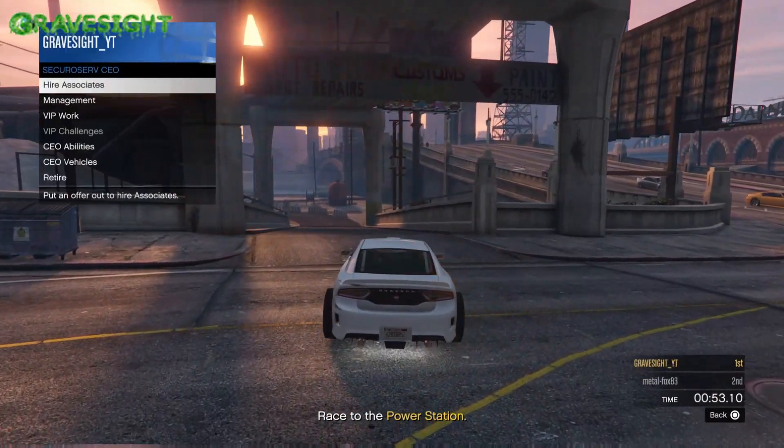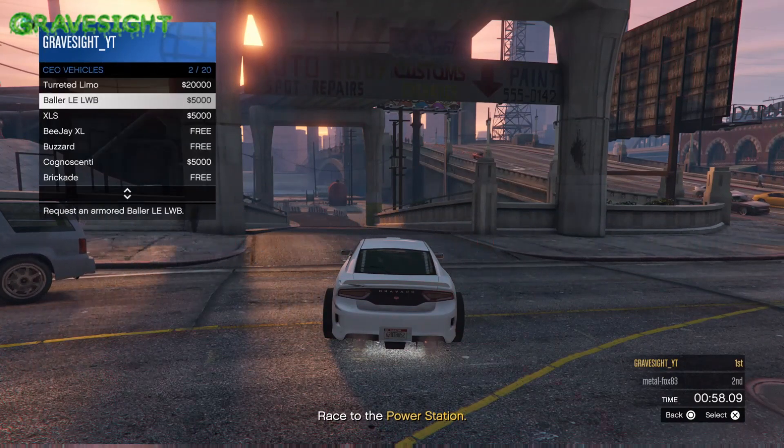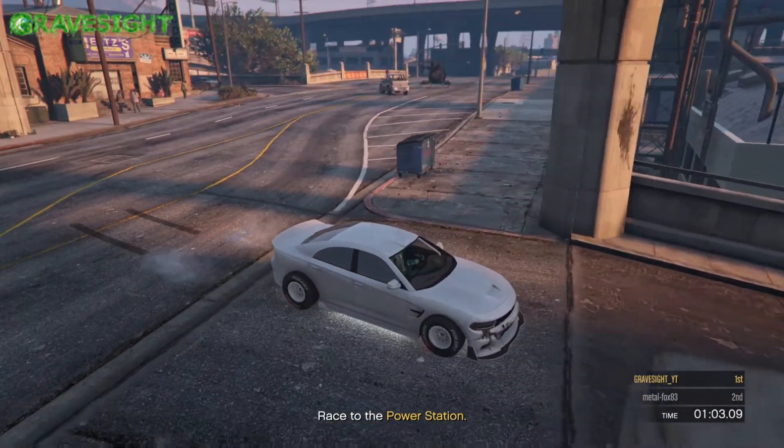Once we're at the LS Custom shop, pop open your interaction menu, go to CEO, then Vehicles, and request a Buzzard helicopter.